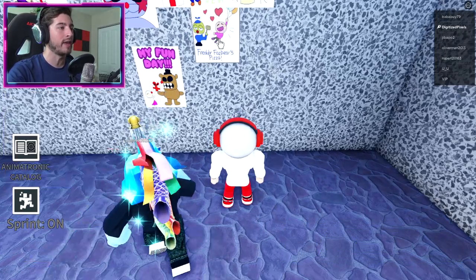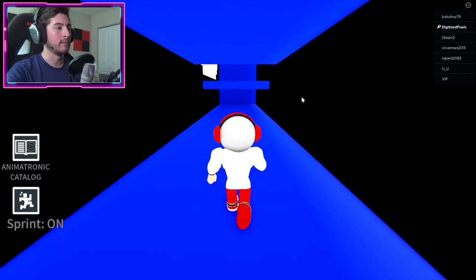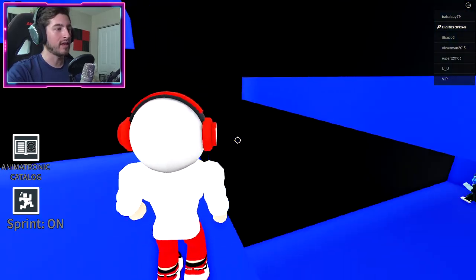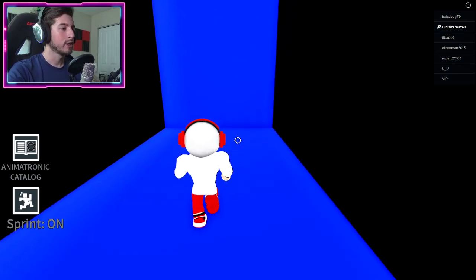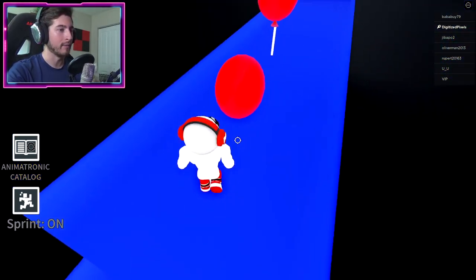Right here, click on this drawing and get teleported to this mini obby. Go ahead, go up here, then jump to this side where you see this wall. Don't continue forward yet. Go through this wall but be careful because you don't want to go too fast.